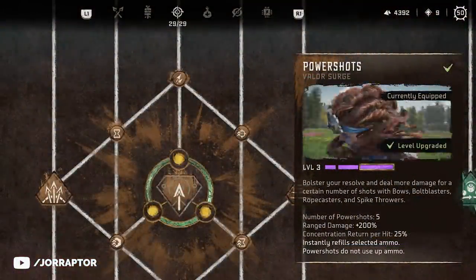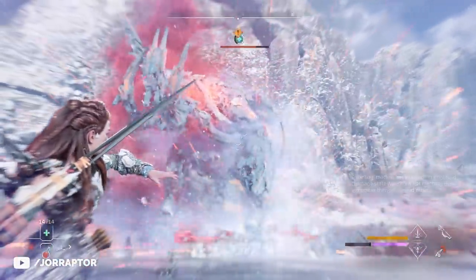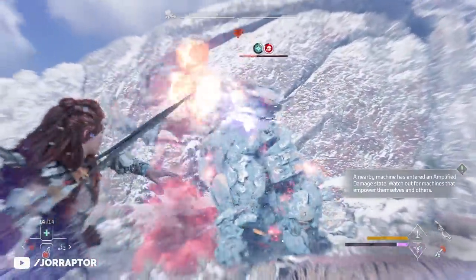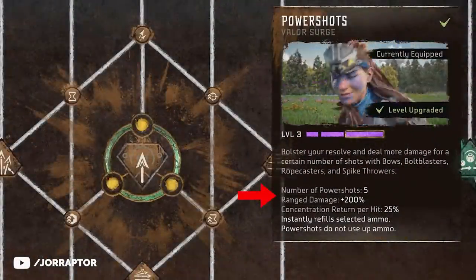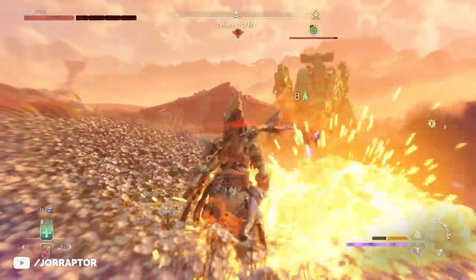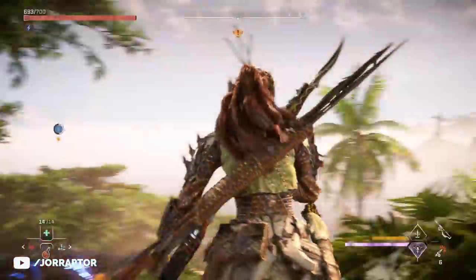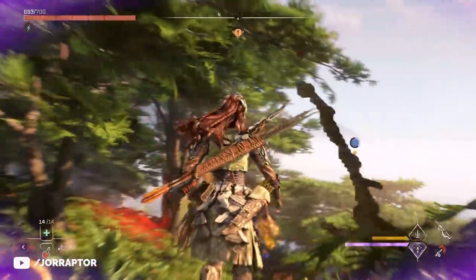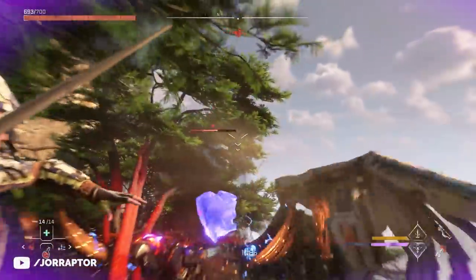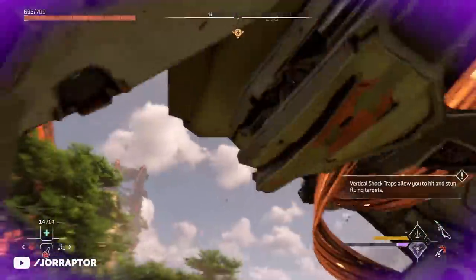One of the best valor surges by far is Power Shots. We already saw this used in many videos, especially the best weapons video, as it really enhances the power of every ranged weapon. At level 3, your next 5 shots deal plus 200% ranged damage. This is only for regular shots — weapon techniques do not count. While the other valor surges deplete over time, this one stays active until you've used those 5 shots. At level 3, when you activate this with 3 full bars, these 5 shots also do not cost any ammo. So it's really smart to then use the most expensive ammo you have, like the advanced spikes from the spike thrower, to very easily take out enemies — especially after applying a status effect first.